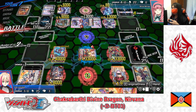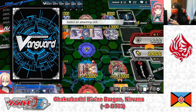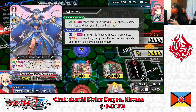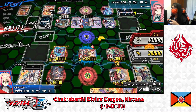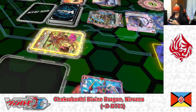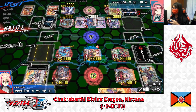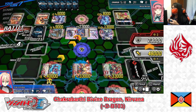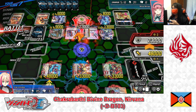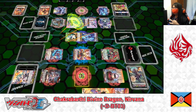Expecta attacks the Vanguard at 39k — attack goes through, one damage. Damage check: critical trigger for opponent. Urger attacks the Vanguard at 48k; opponent guards with two cards. End of my turn.